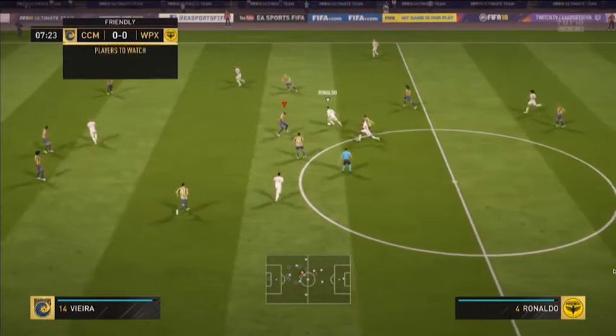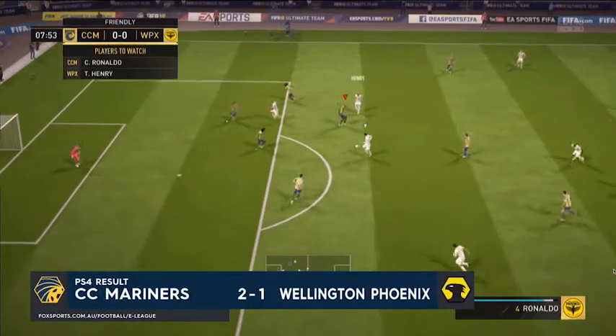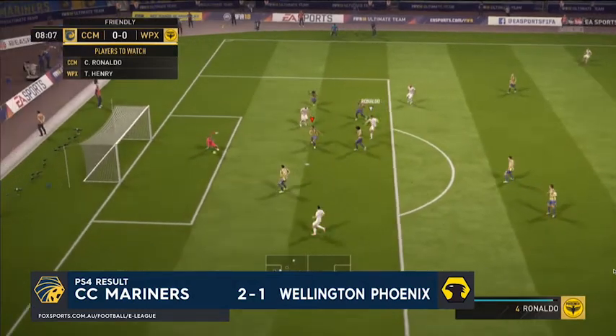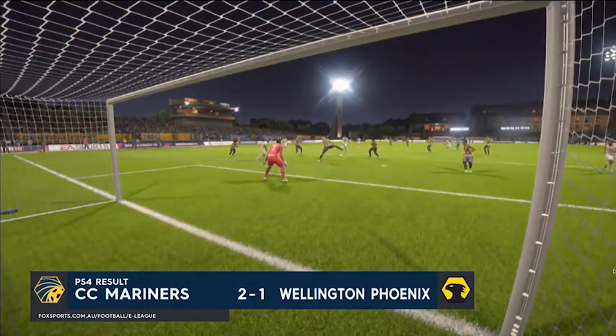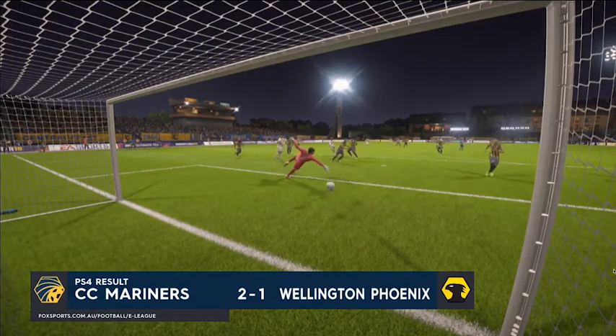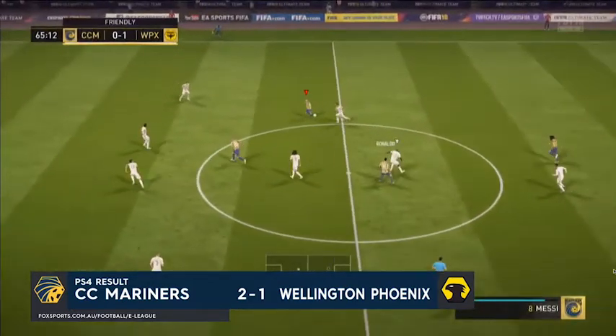It was a fantastic round with some fantastic goals scored. The first match was a 2-1 win for the Central Coast Mariners. Both games were really tight affairs. The first goal was scored by Wellington Phoenix nice and early on — a very nice ball roll and a very nice finish past David De Gea, fired low into the bottom left-hand corner.